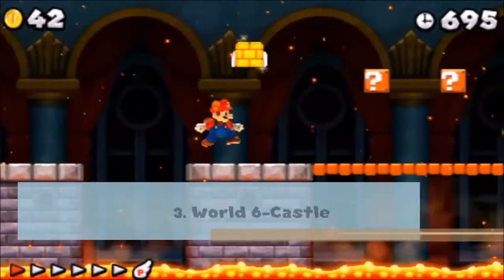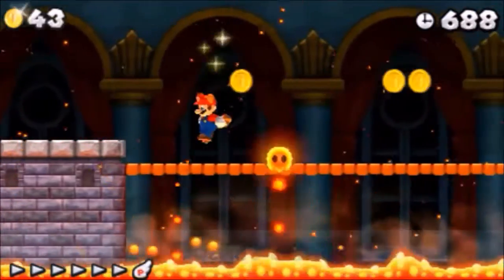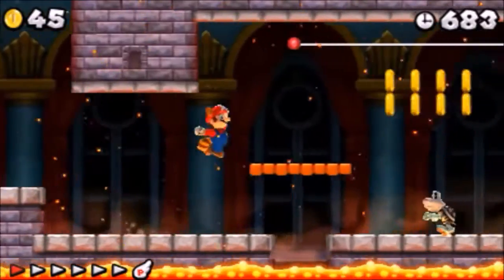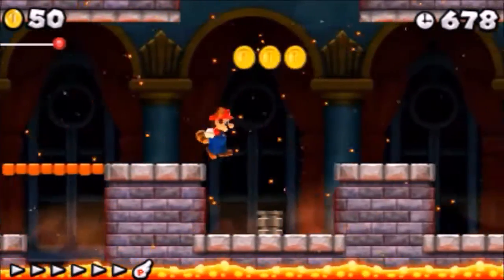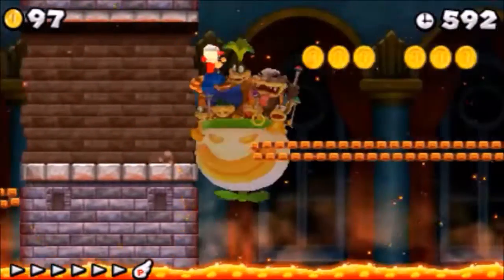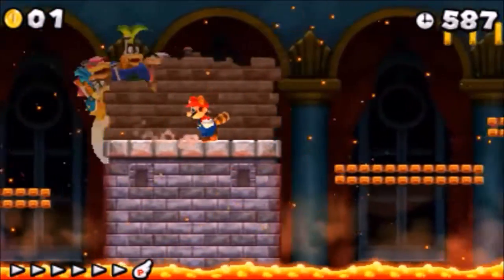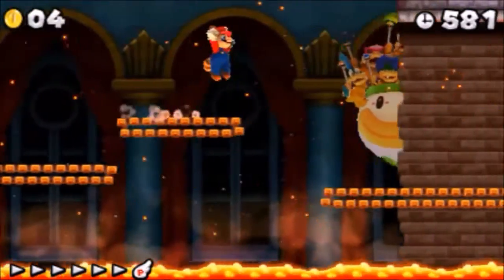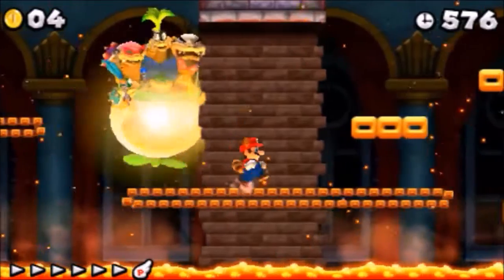Coming in at third place is World 6 Castle — yes, the main story's final level. Mario must make his way through the castle, avoiding hazards, using snake blocks to proceed upward and avoid rising lava. Once Mario gets past those parts, he'll arrive in an area with a huge broken wall, and all the Koopalings will appear. The Koopalings will summon a light that will turn Mario to stone if he's exposed. To avoid this, Mario must hide behind parts of the wall that are still intact, and run while the Koopalings are charging up for another blast.